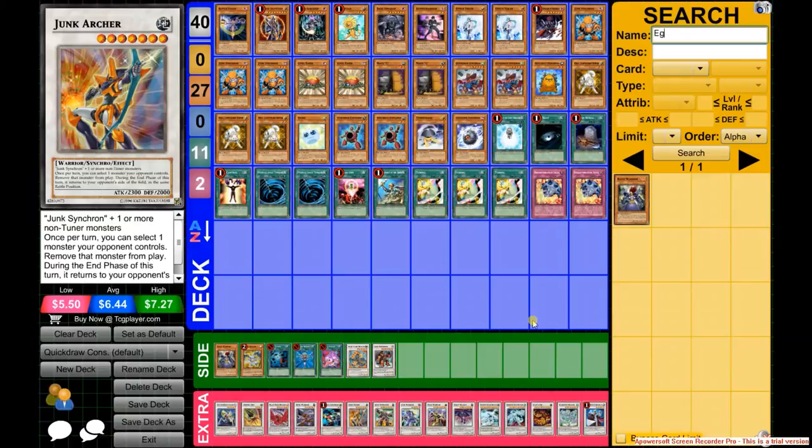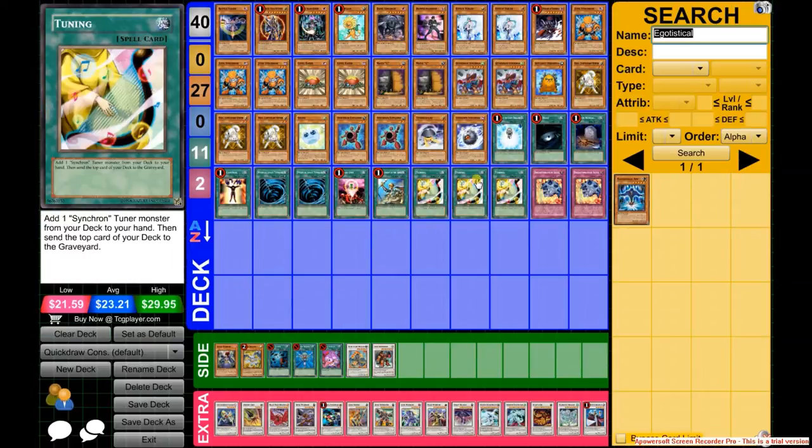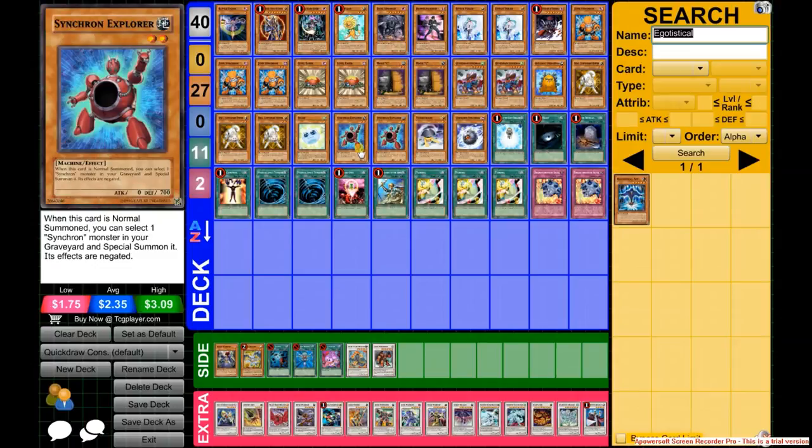I did try running Egotistical Ape — basically you send Raikou and special summon it, then make it lose or gain 2 levels since Raikou is level 2. But sometimes I had it with no Raikou so it was just a dead draw, so I cut it. This is my final form after September 2013. I may add or take out cards — so far I'm liking 2 Explorers, but before this I ran 1 Explorer and 3 MSTs. It's all up to you, but yeah, I hope you enjoyed.